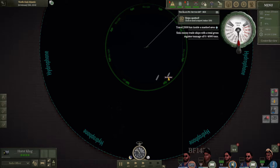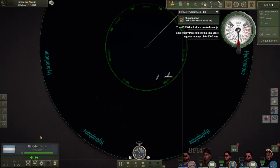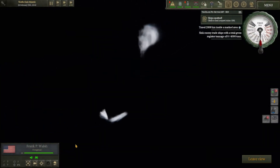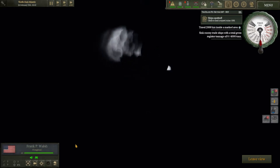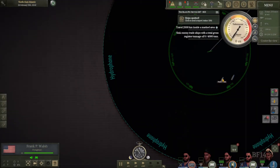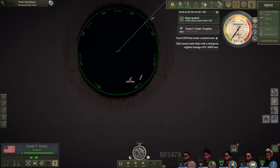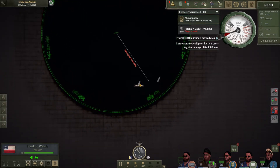We've identified the ship — Frank P. Walsh, a freighter, and an American freighter. I'm honestly not sure what flag the other one is flying. I'm going to try something here, though it's going to be a little questionable. Faster, faster — perception not possible.